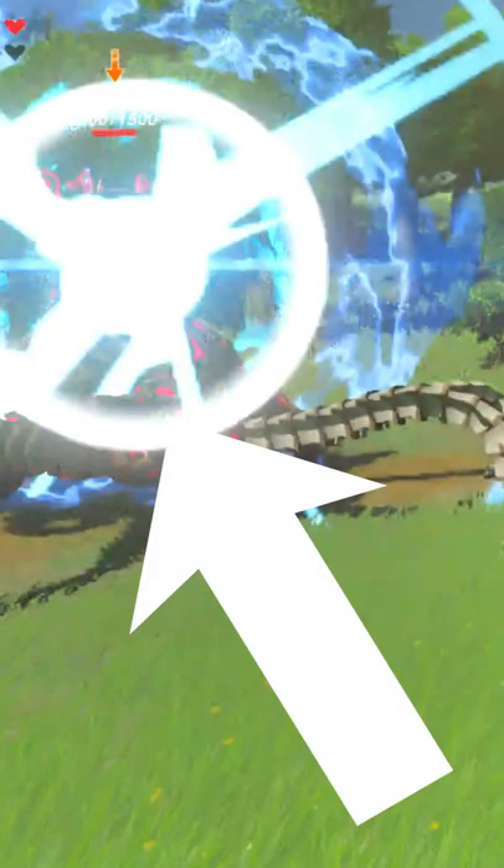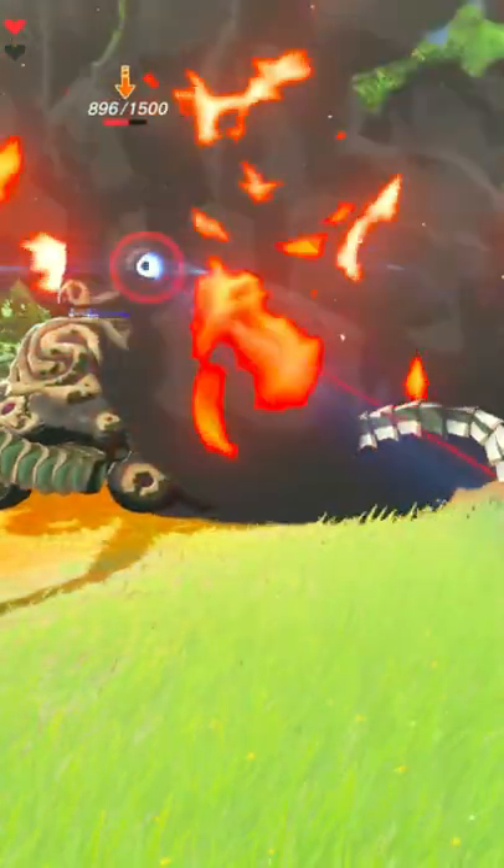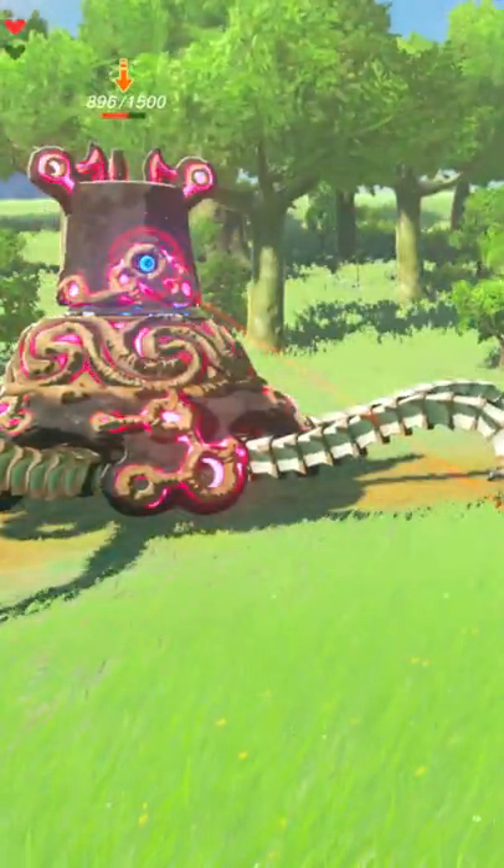When you're parrying a guardian laser, you need to get somewhat close, then as soon as you see the blue flash of the light, press A. There's a good chance that when you first start, you're going to either be late or early. Just practice and keep trying whenever you can.